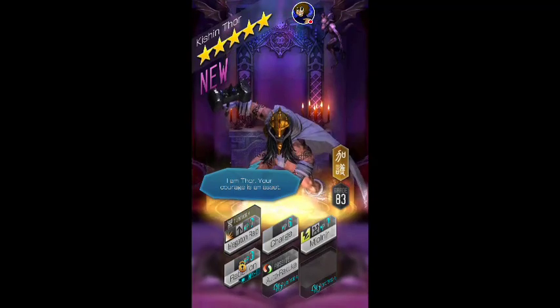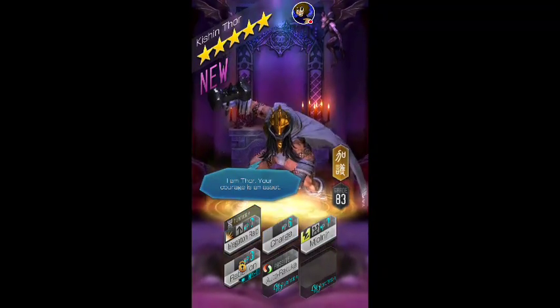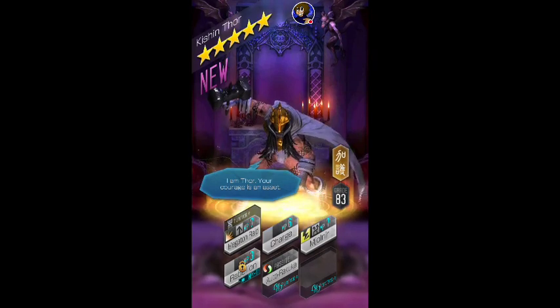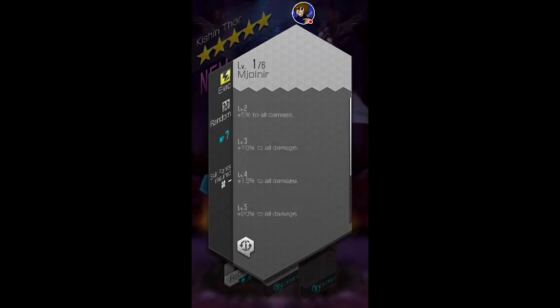The norm is always use a monster of the same rank to get the rank that you want. So if I want a rank 5 demon, it's always cheaper to use a rank 5 fodder. This is actually a really good rebellion — self enters a state of might, and the next attack will always have a critical hit. It's better than charge because it combos better. Especially if you rank up Majore — if you rank this up all the way, you're guaranteed to recover 2 MP per turn, so you don't even need to run magic brands for this.